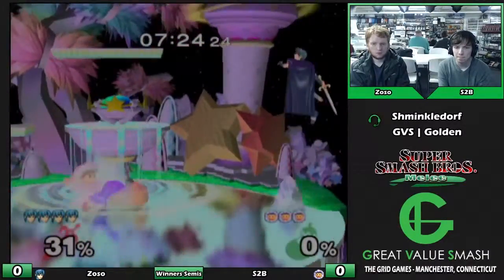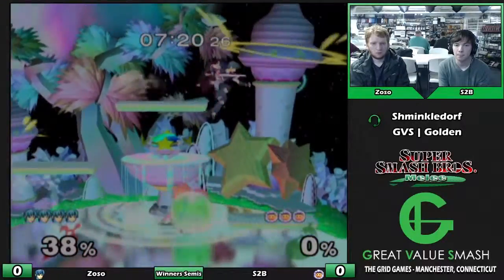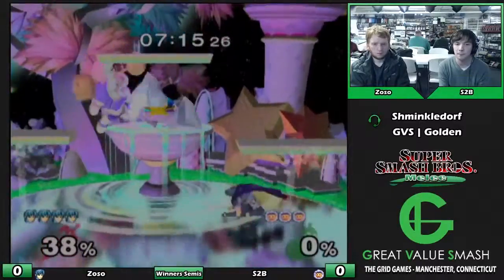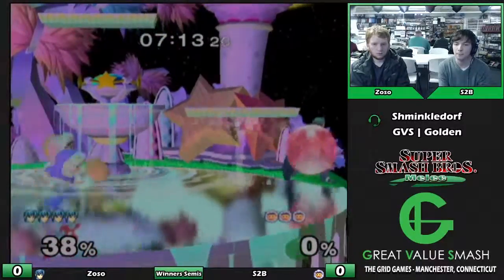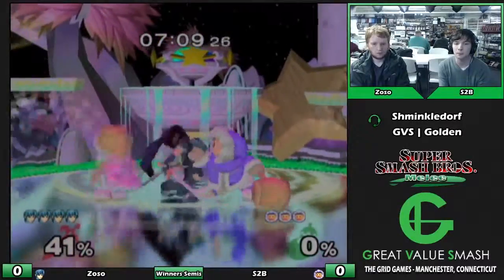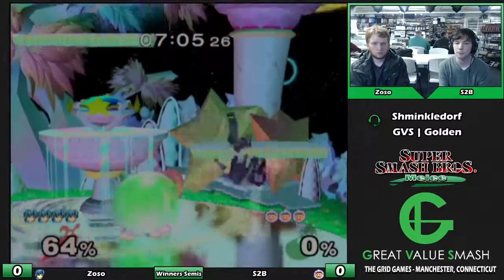Spacing in any matchup is key with Marth, but in this matchup especially, if you just misspace one thing - like one fair - it's a shield grab, that's it. It's super dangerous to be jumping against Ice Climbers, which is not quite counterintuitive, but you'd think it would be better than it is.